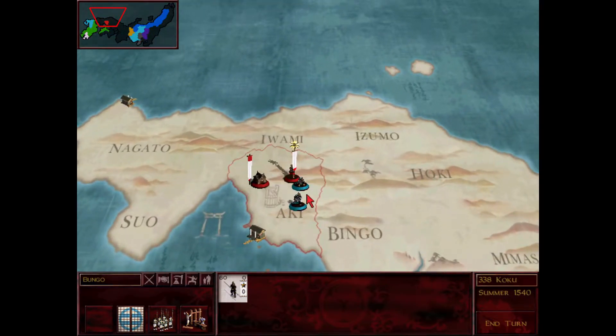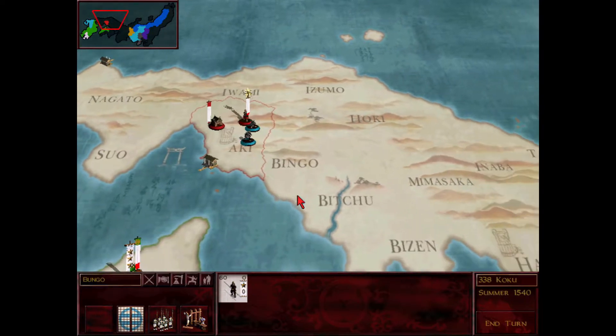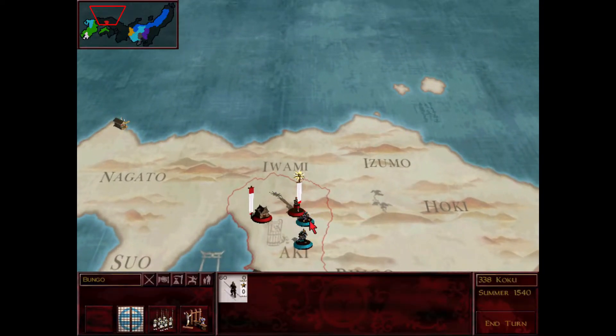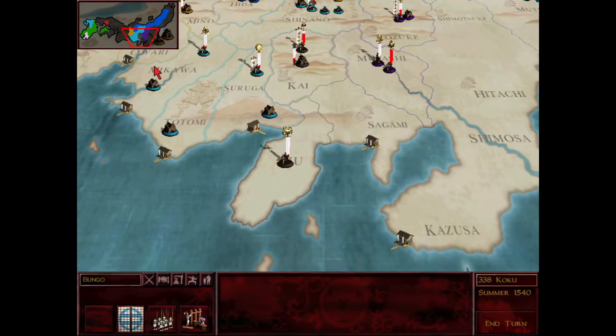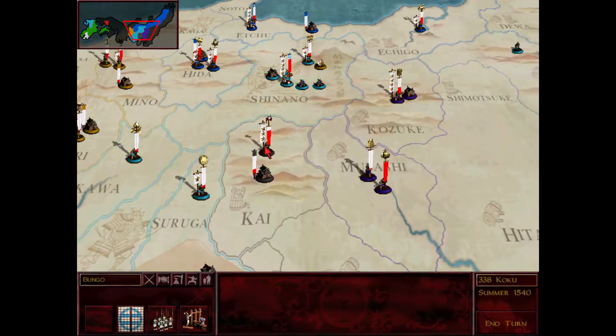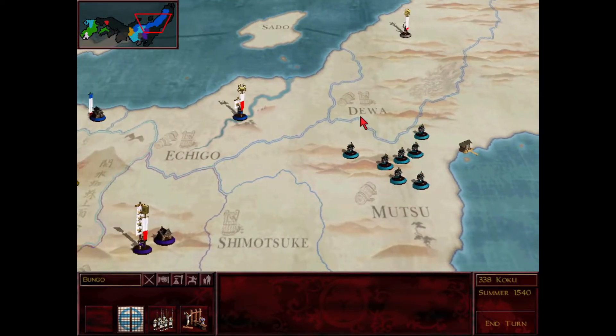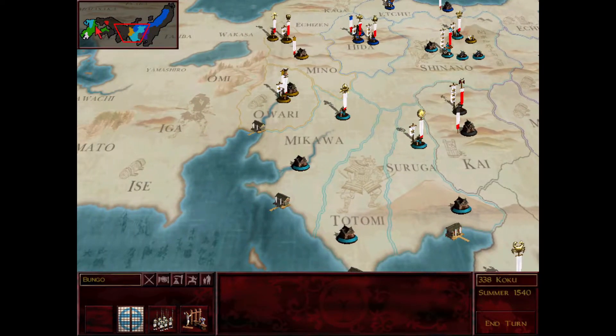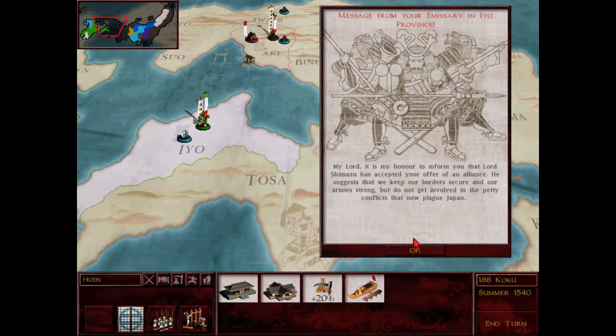Takeda is still hanging out in Iwami, and hopefully I can keep Takeda with a presence there. If I can mess up Mori here and kind of help out, that would really slow them down. Things are going well against the Yosugi here. Just like that, Lord Shimazu has accepted the offer of an alliance. He suggests that we keep our armies strong but do not get involved in the petty conflicts that will now plague Japan.